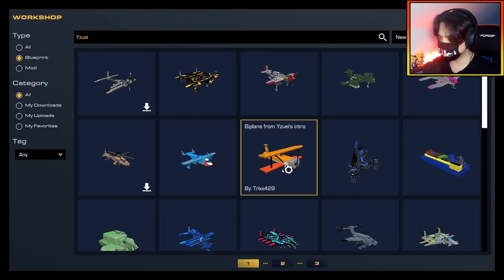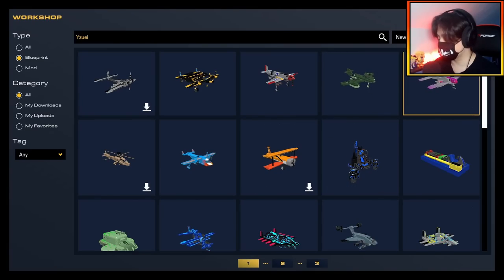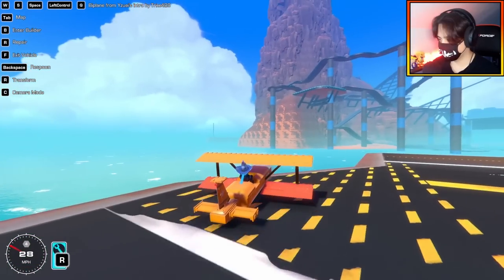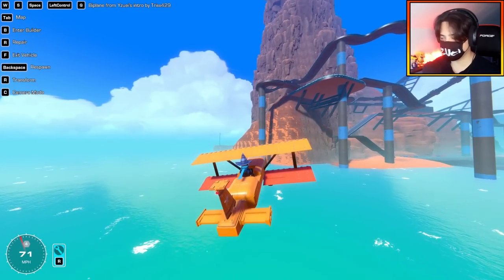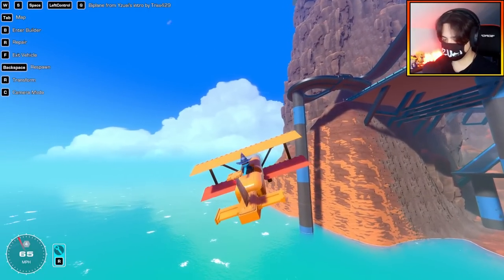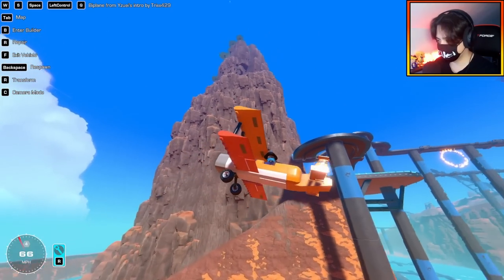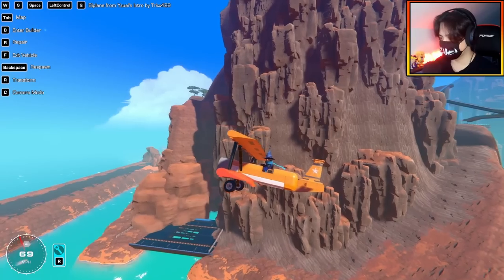This one I'm interested in — it's actually the biplane from my little animated intro. This one's by Tricks429: 'The biplane from yuzi's intro, flies pretty well, it doesn't have ailerons but it doesn't need them.' So I'm assuming you just have to lean — this is actually pretty cute. Taking off — dude that is very smooth, I'm only holding space right now. Q is like a little bit of lift from those flaps.